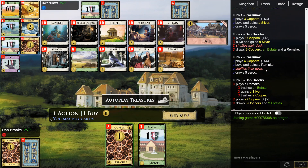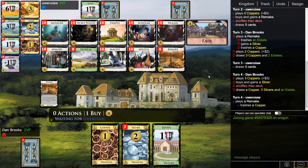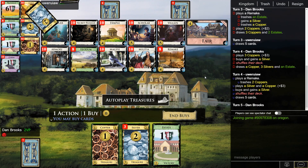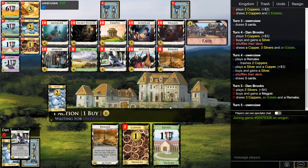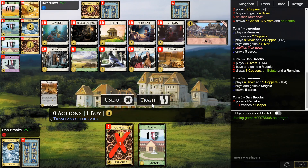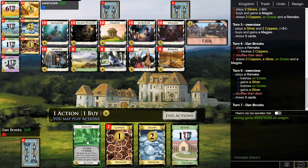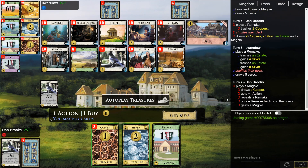This is really crappy draw. Opponent opened Silver, Remake also. On seven — interesting. Next turn after I Remake I'm likely to hit like two. I'm taking Magpie on seven — feels a bit awkward but I think it's what you have to do. I'm going to trash both Coppers out because having Magpie hit a state is actually kind of nice.